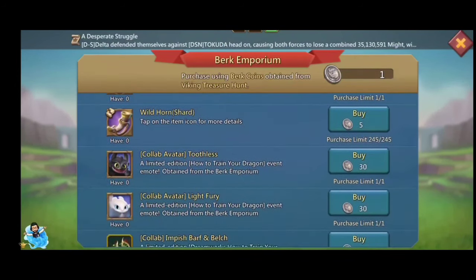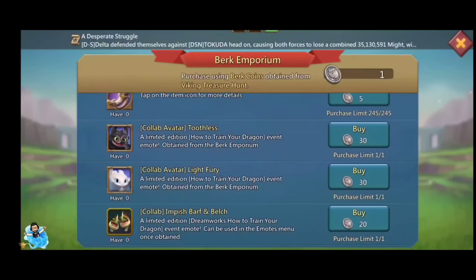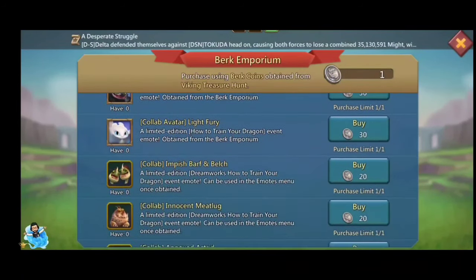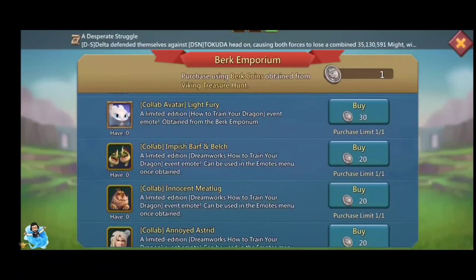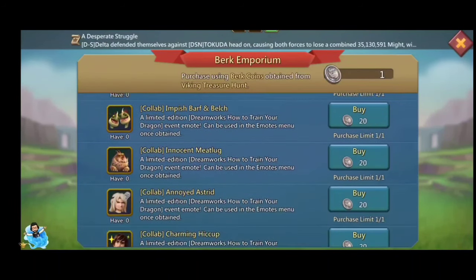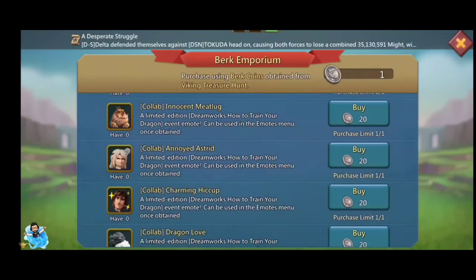There is a Night Fury helmet for the head slot in gears, giving army capacity 10%, travel speed 5%, food production rate 10%, stone production 10%, and resource gathering speed 5%. There is also a Night Fury armor, which is a monster hunting gear.